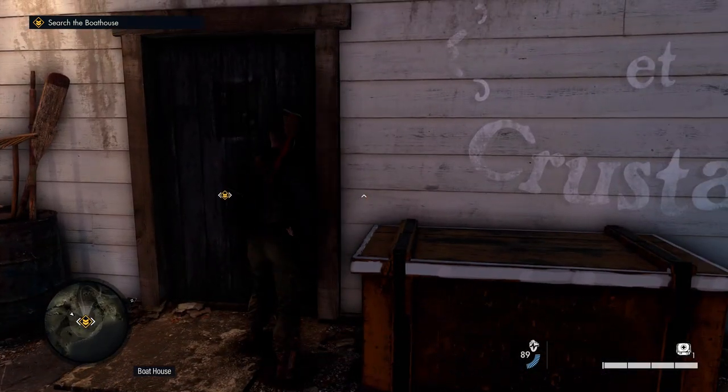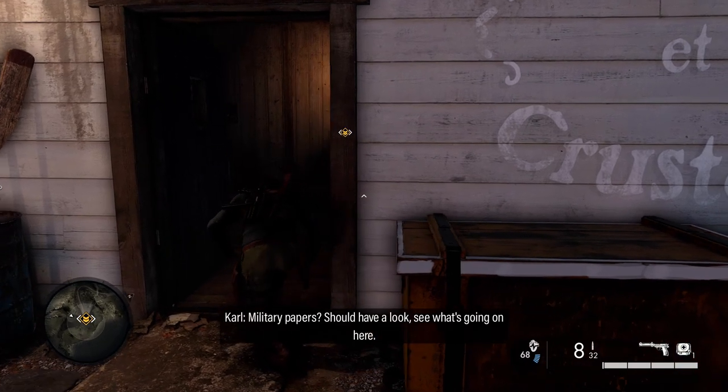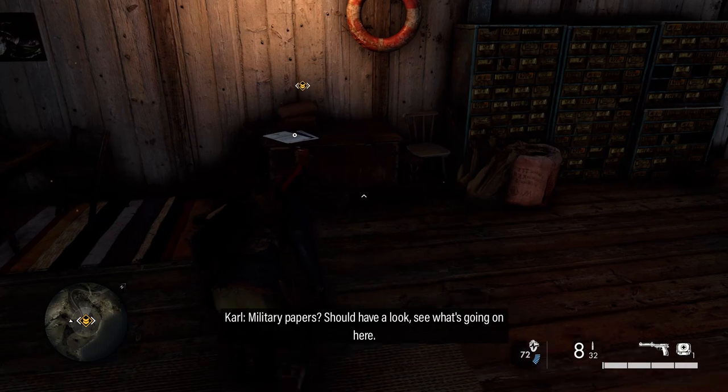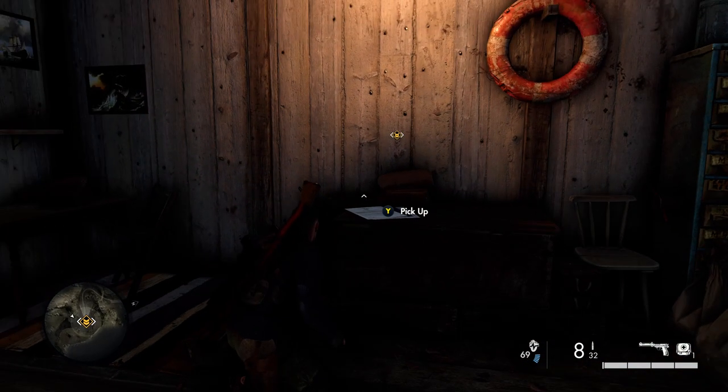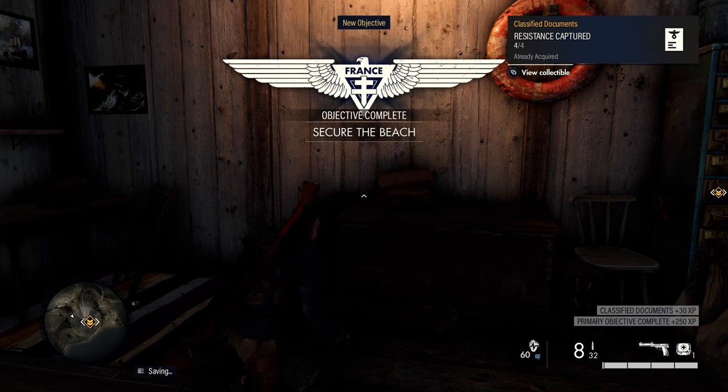This is going to be automatic — you'll unlock the boathouse and when you go in you'll be instructed to pick up the classified document on the table in front of you. This introduces you to the concept and is also our first classified document in the game.